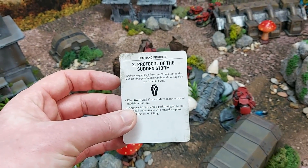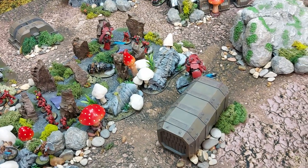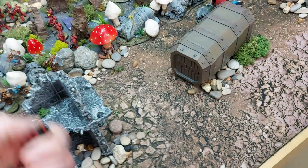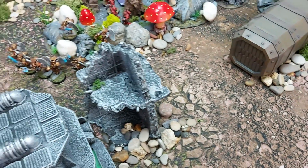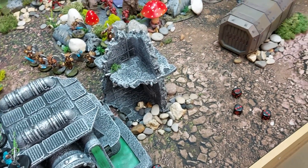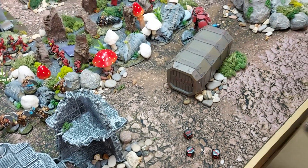Turn one Necron protocol is Protocol of the Sudden Storm for plus one move. The plasma incinerator overcharges, rolling five shots. With strength nine vs. toughness five it's threes to wound, and the AP is minus four — three damage each. The entire Destroyer squad is wiped out just from the plasma.